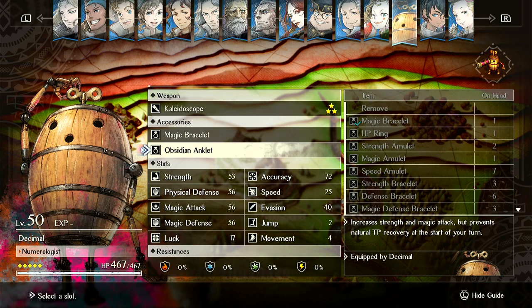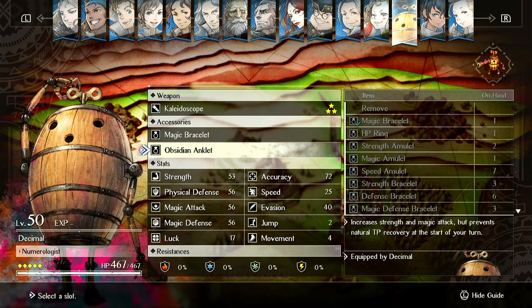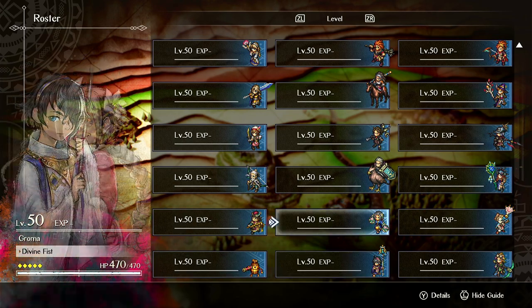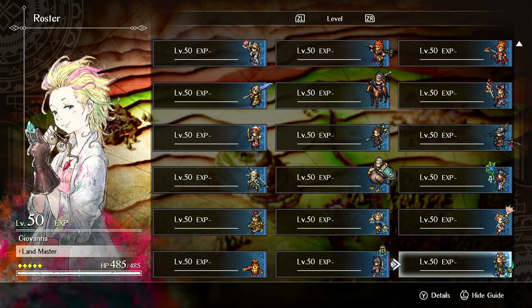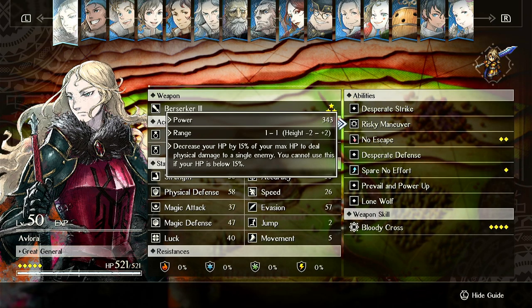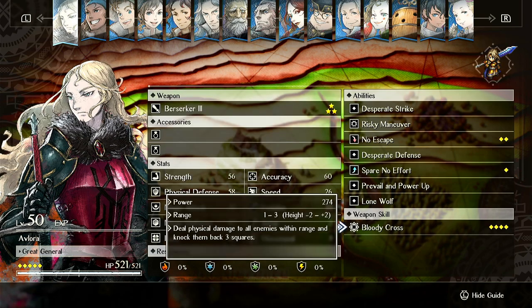The only other unit who could even make use of this would be Avalora, because she can just spam Risky Maneuver. She can actually do something for 0 TP. But even so, getting rid of natural TP regeneration isn't worth 2 more strength when she wants to be using Bloody Cross, which is insane.